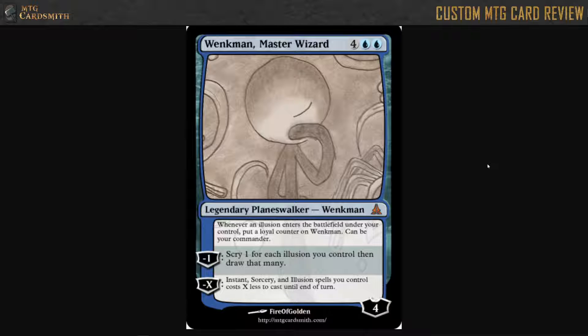At least this Planeswalker kind of synergizes with itself — illusions entering the battlefield gives him loyalty counters, his minus X lets you dump illusions into play to get his loyalty up, and his minus one rewards you for having illusions. I like that his abilities all synergize with each other — that's pretty neat. But the effect is just incredibly strong. I'll give this guy a 5 out of 10; he could use a little bit of rebalancing.